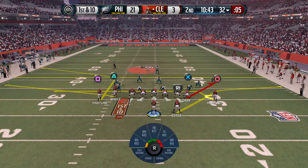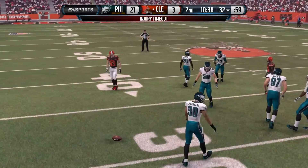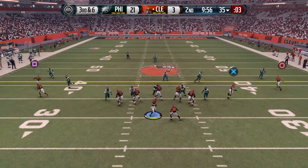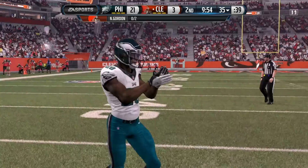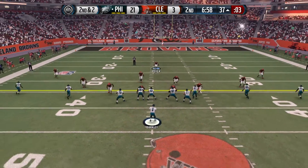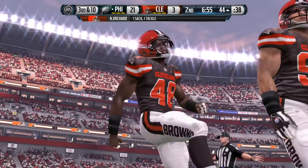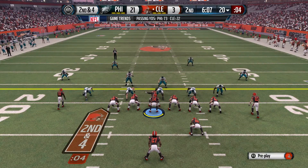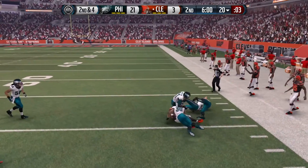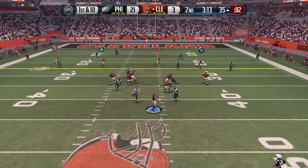Estes has got a gain of 9, 1st and 10 now. Neil Gordon tries to dump it off — I believe that was to Hawkins — but it's going to be incomplete. On 3rd and 6, Neil Gordon back to the air, he will fire, off the mark intended for Hawkins, and the Browns will have to punt it away. Later in the 2nd, Matt Barkley is in now for the Eagles. The Browns will scramble and he's going to be taken down and sacked by Nate Orchard.